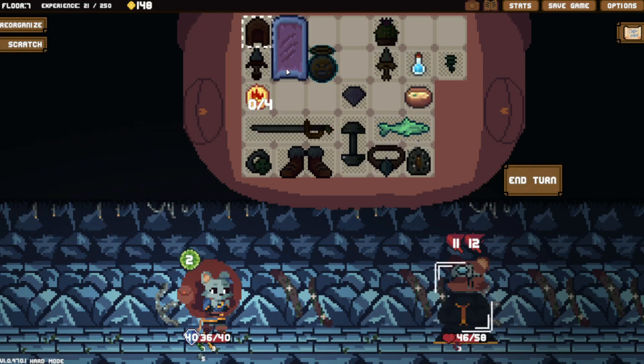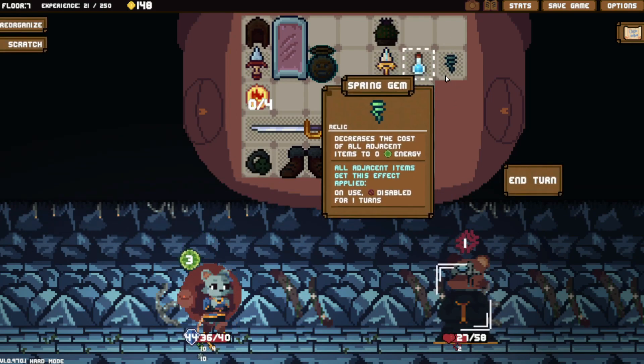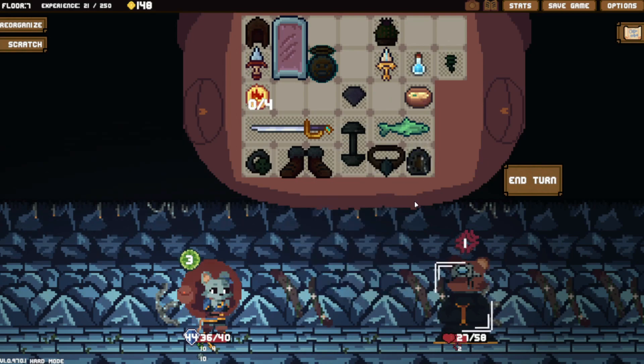The only problem with my current build is that I have nothing to use my energy on. I did get the Spring Jam, but that was the only viable choice. The other relics I was offered were: one that destroys a weapon when you use it — doesn't really work — and another where you become invincible on take damage but have to destroy one item. That really doesn't work because I take damage every turn, meaning I'd have to destroy an item each turn. It just doesn't work.